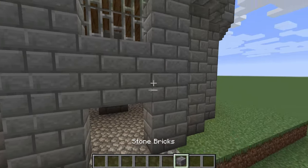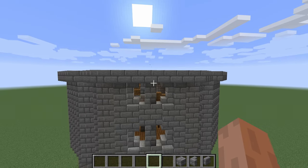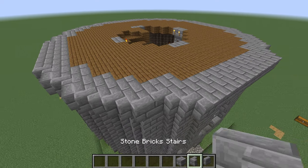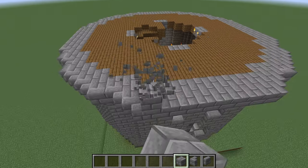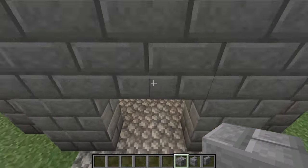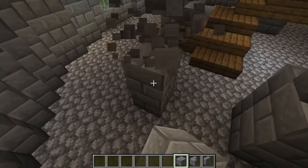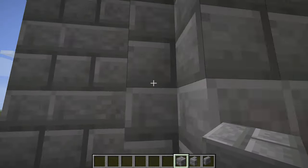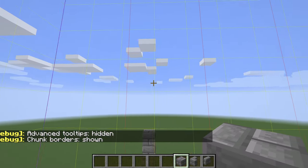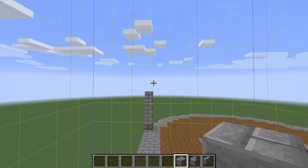Let's grab some of the blocks that we need. We have some of the ones we created, and I wanted to change up the theme just a little bit — just enough to give it some different accent. I was thinking of keeping a frame kind of thing going. The height of this particular room is six blocks, so we want to go about six or seven blocks up.